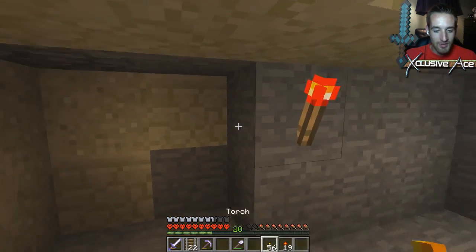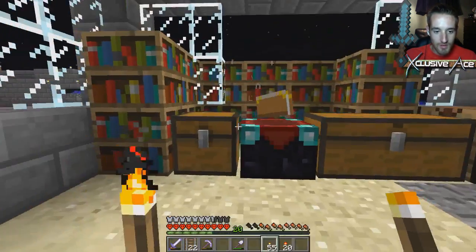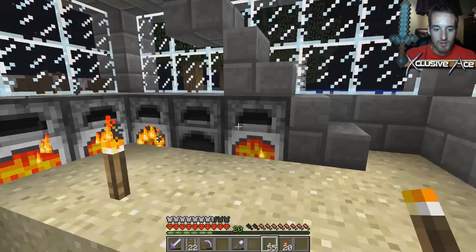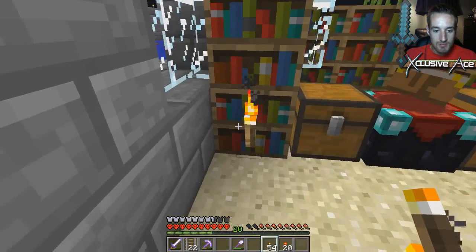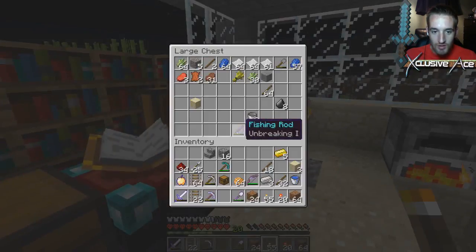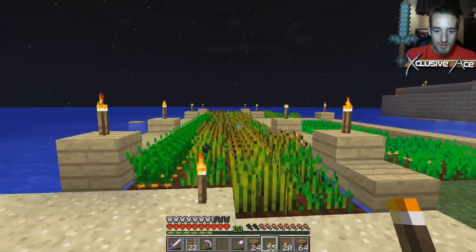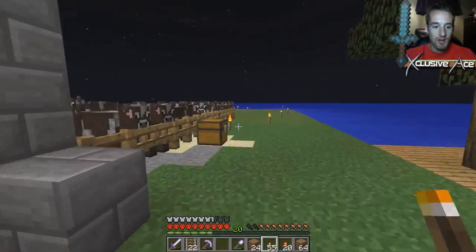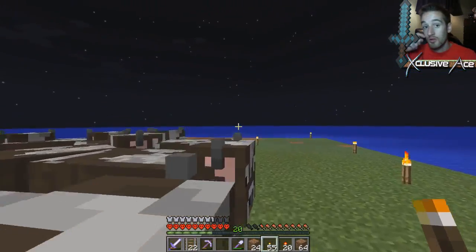I just want to double check for gold — nothing, nothing, that's all stone. Let's use up all our dirt here — I think that's all the dirt we had from last episode. Our wheat farm is doing really well, so we'll breed our cows too. We're getting a decent sized cow farm, and pretty soon we'll be at those level 30 enchantments.